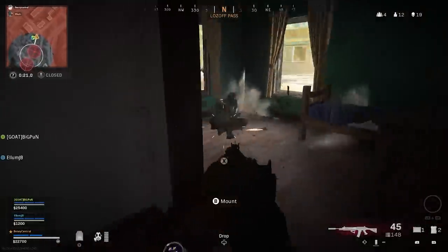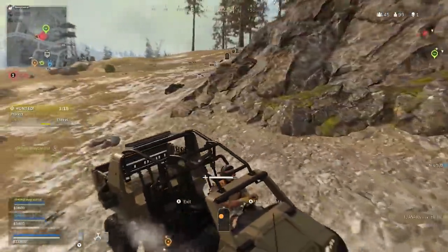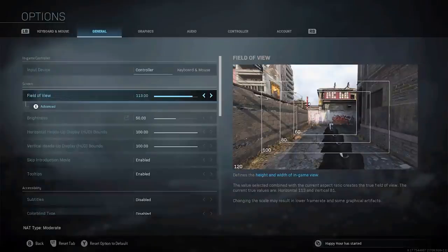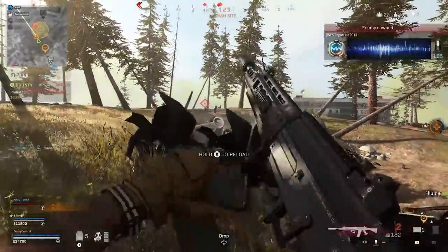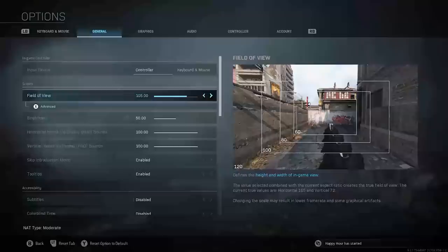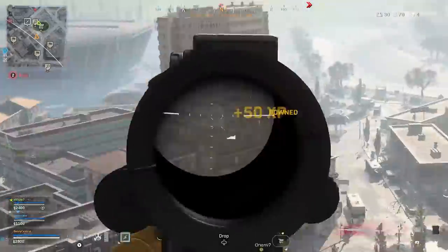These next two settings are only available to PC controller players but will hopefully be available to console in the future, and it's still important to be aware of as you'll likely come up against it in a cross-play match — and that's the field of view slider. PC players have the ability to adjust their field of view, which allows you to see more of what's going on around you, which is incredibly helpful. I personally play on 94 on PC, which is what I'm used to from playing Apex Legends on console. A downside was that a wider field of view made targets smaller and harder to hit. However, a new setting called Scale Aim Assist with Field of View has been added in the latest update, removing that negative and giving you the same level of aim assist with a wide field of view that you'd have on console. By default this setting is off, so make sure it's turned on if you're on PC for a significant advantage.